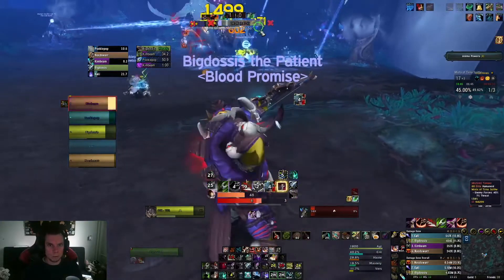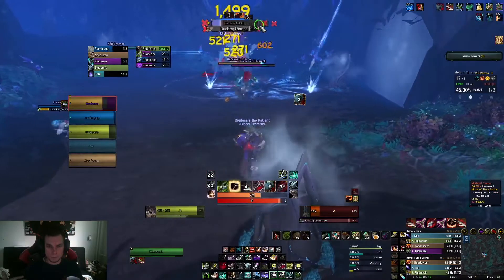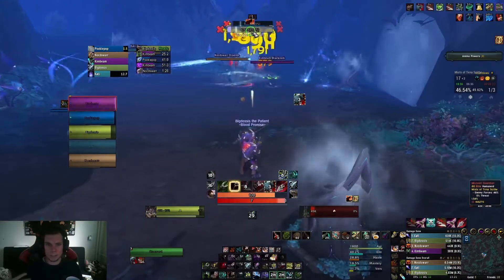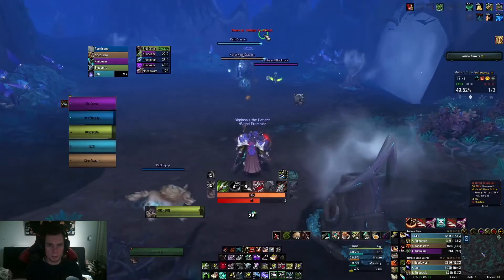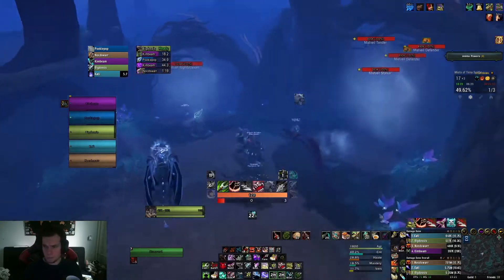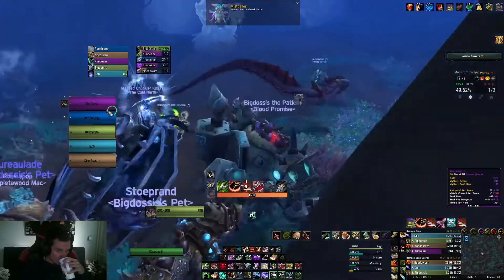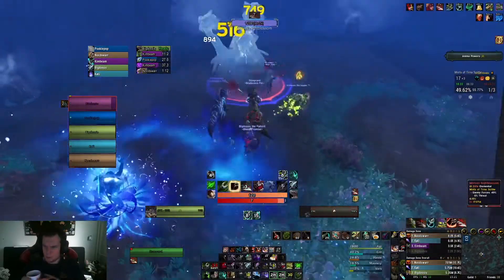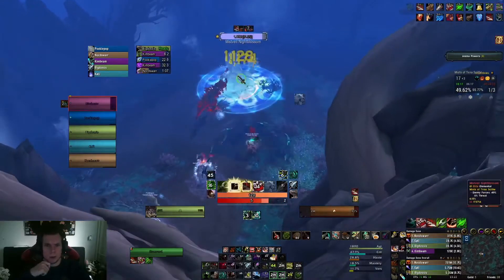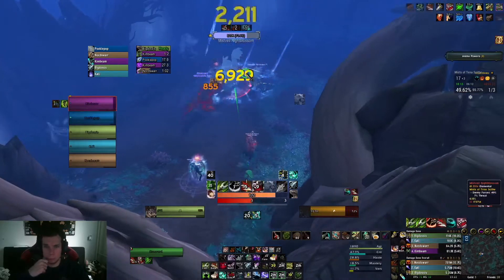There I remove one heal with tranquilizing shot, and someone else used arcane torrent to remove the heal from the rest of them, so we could just keep burning this pack. There again no one was paying attention to the heal, so I tried to use my tranquilizing shot but for some reason I turned on the nameplates of my party members — that's why I'm not looking for the right target. I should just remove that keybind — I don't know why I sometimes press it, it's so dumb.